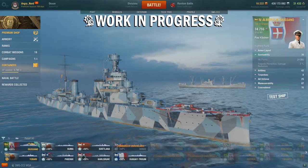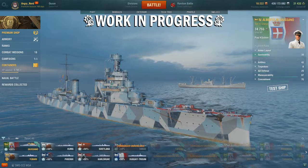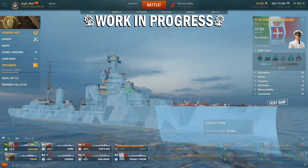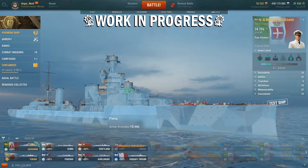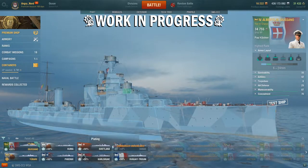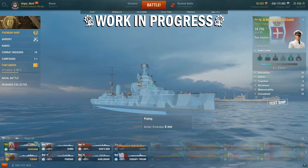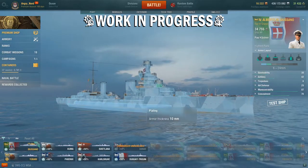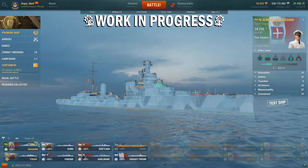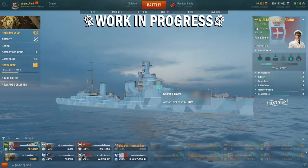Maximum semi-armor piercing shell damage is 3,850, and maximum AP shell damage is 3,000. Ship survivability: hit points are 24,000. Let's take a look at the ship's armor — not much armor, 10 millimeters most everywhere. But you do get 24 millimeters on the armor belt, and 6 millimeters on the plating down there. The conning tower gets more than everybody else — 40 millimeters, so somebody important must be in there.